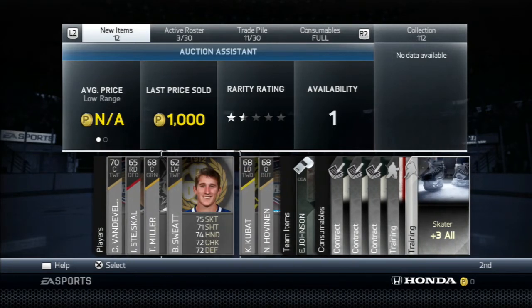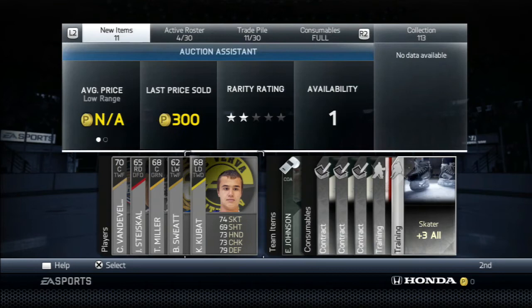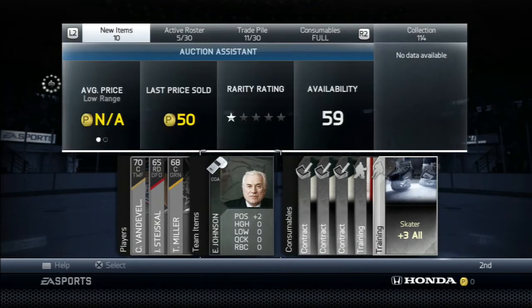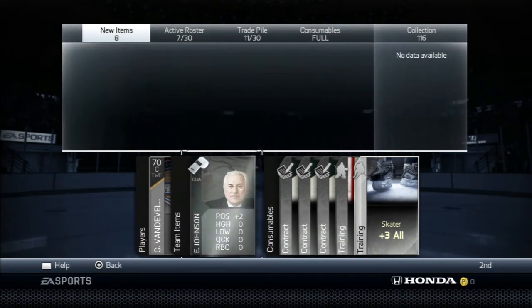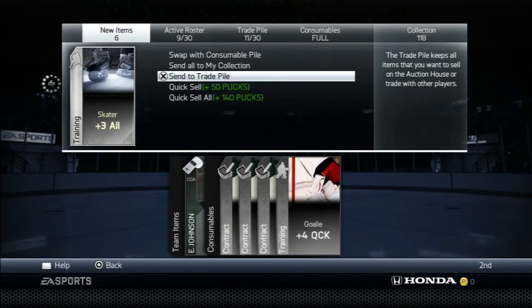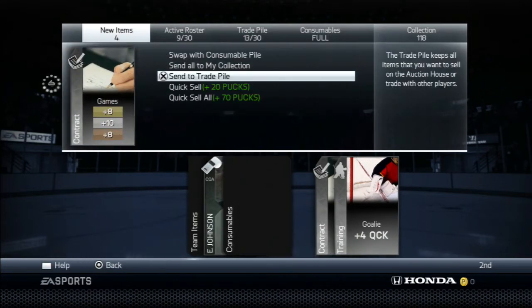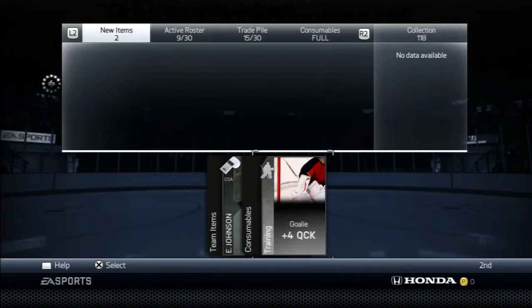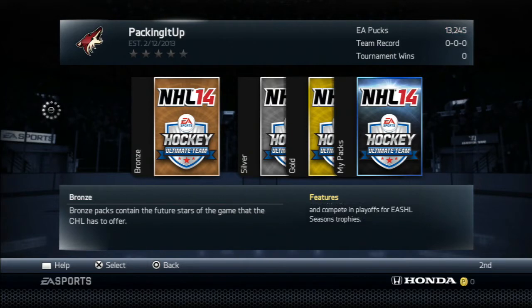We actually got Bill Sweat. He actually sells fairly well — it might be worth even trading him. And a plus three all. Let's go ahead and send all these guys to the active roster. 68, not bad — he's actually got pretty good stats, 81 skate again, so very good player there. We're actually going to make our money back from this pack. Send to the trade pile, send to the trade pile, send to the trade pile. So we definitely will make our money back from that pack — not bad at all. I could have sold the coach and that goalie thing for 50 pucks each, but I really just don't want them clogging up the trade pile right now.